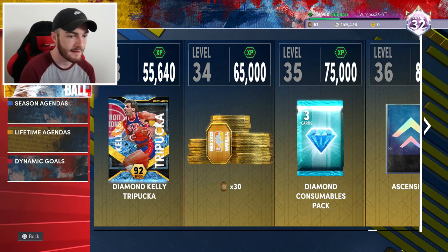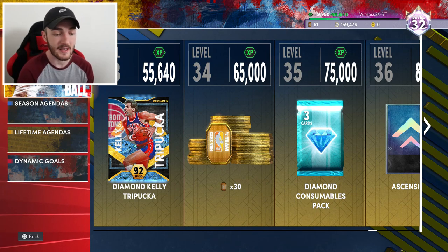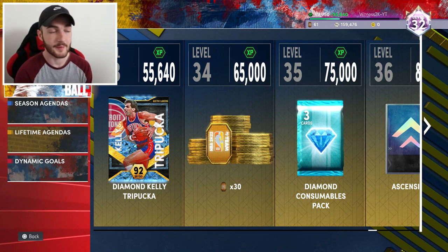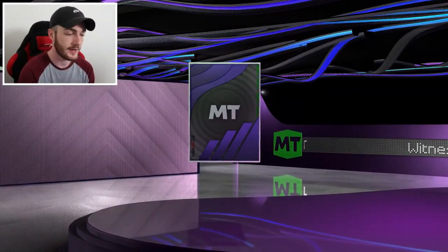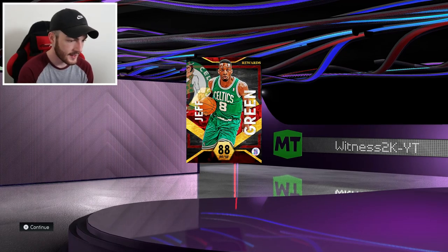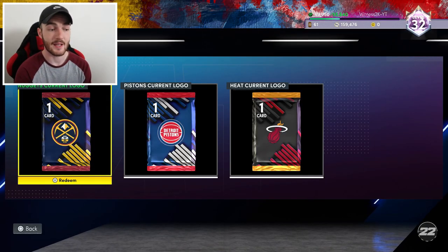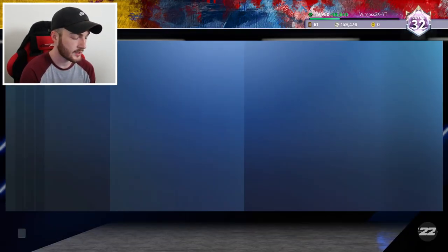We're about 5,000 XP away from getting that diamond Kelly card — no idea if he's any good but we're close. Going to open up this ruby pack right here. Ruby Jeff Green can be decent — a powerful small forward type of card. I didn't even know I was close to getting that Kelly card honestly.